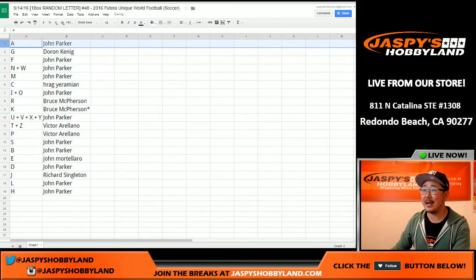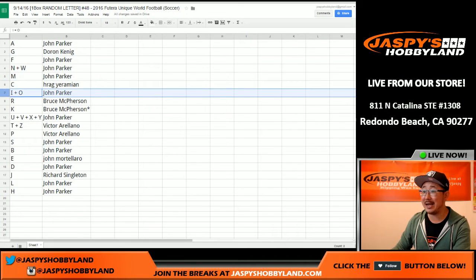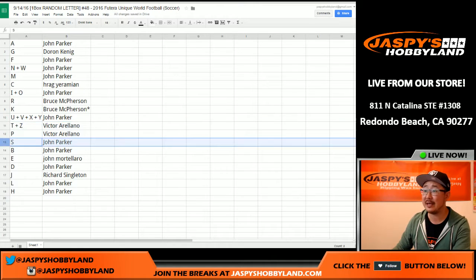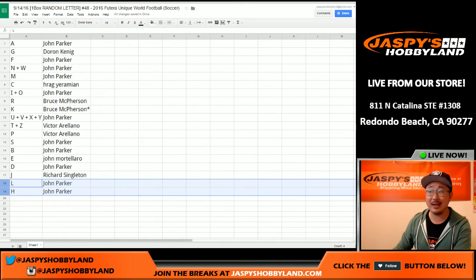John Parker with the letter A. Doran with G, F for John, as well as N, W, and M. Yermin's got C. I and O for John. Bruce gets R and K. U, V, X, and Y for John. Victor, you've got T, Z, and P. S and B for John. John M with the letter E. D for John. J for Richard S. And John, you've got L and H.